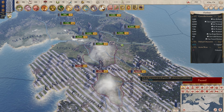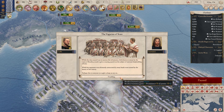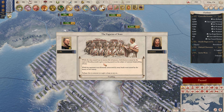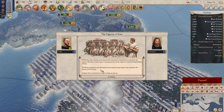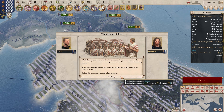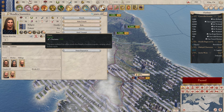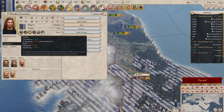While the clan council was in session this afternoon, a little-known woman by the name of Budicus stood to give a rousing speech on the subject of national shipbuilding efforts. While her argument was ultimately unsuccessful, many heads were turned by the beauty of her oratory. Perhaps this is the one we ought to keep an eye on. She gains orator and she gains prominence. Her stats are still god-awful, but that's fine.